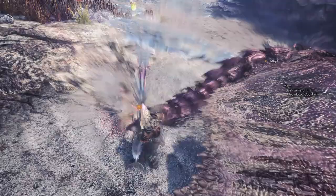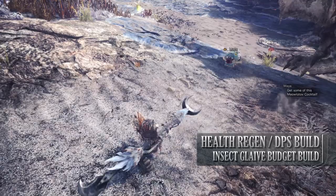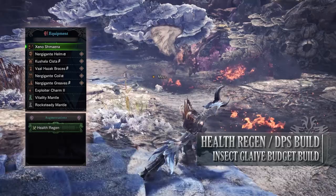Let's move on to the next build, which is an Insect Glaive budget build. This build is a DPS slash health regen build. For this, you'll need the Nergigante Helm Alpha, Kushala Cista Beta, the Vaal Hazak Bracers Beta, Nergigante Coil Alpha, and the Nergigante Greaves Beta. I'm also using an Exploiter Charm 2, and for my weapon I'm using the Xeno Shmaena, which has a health regen augmentation on it.